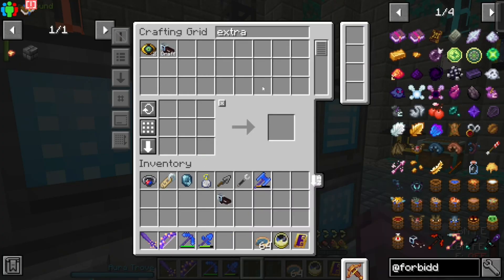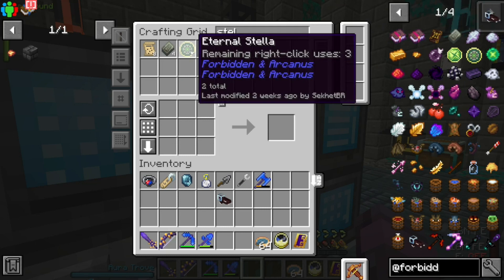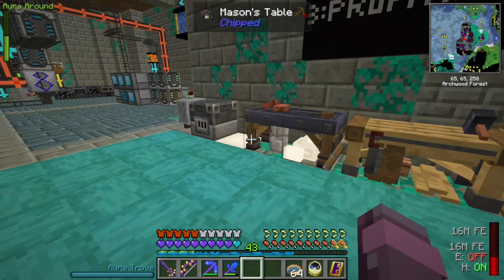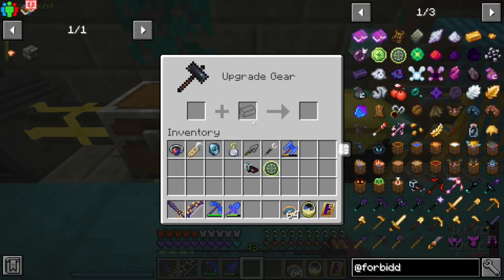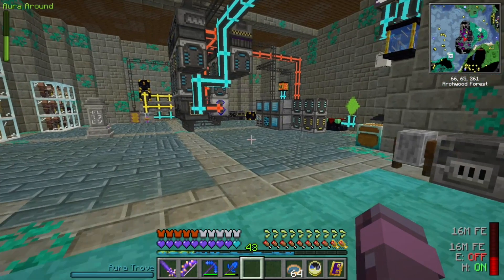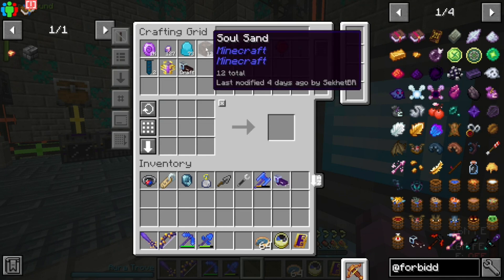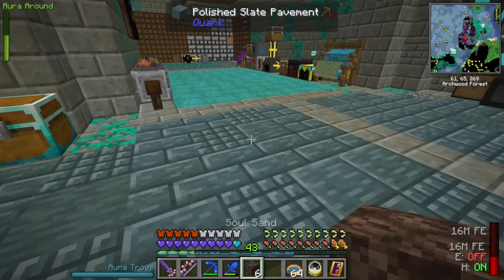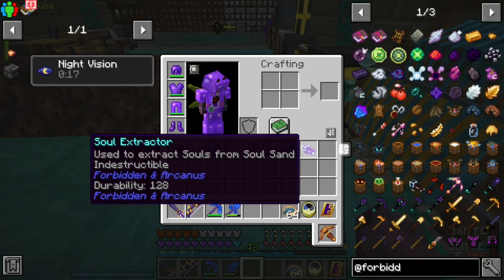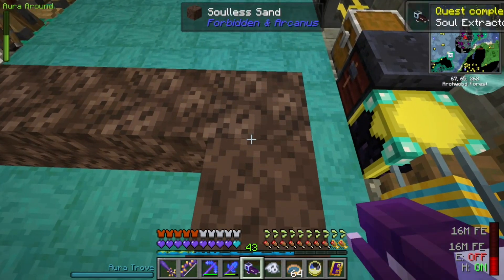There it is. I think I have a Stella made. I'm starting to believe these only work if, first of all, we use the correct GUI — these are sniffing tables, maybe that's the reason this hasn't been working. It's indestructible. All we need now is some soul sand. I don't know how we're set up for it — we have a little bit, might have to go to the nether. I think we just right-click, and then it turns into soulless sand.